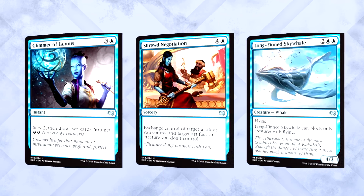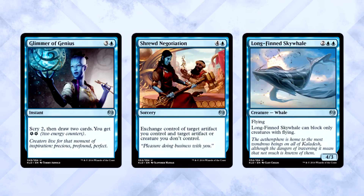The next best blue uncommon is close. I think it's a matchup between Glimmer of Genius, Shrewd Negotiation, and Longfin Skywhale. Glimmer is a powerful draw effect at instant speed — very important. Shrewd Negotiation in the right deck is an absolute monster; if you can get enough crappy artifacts on the battlefield, this becomes a huge bomb. And the Skywhale is basically a cheaper Air Elemental, which we all know has always been good in limited formats.